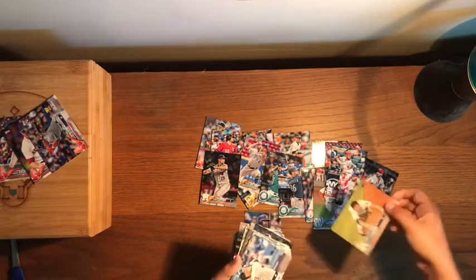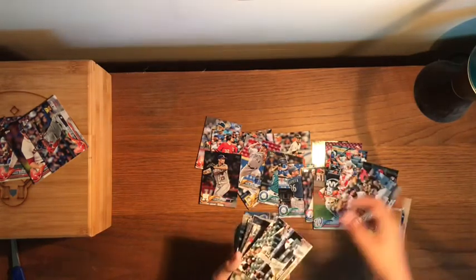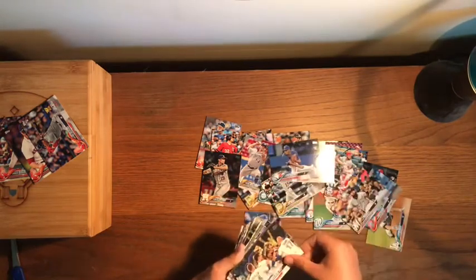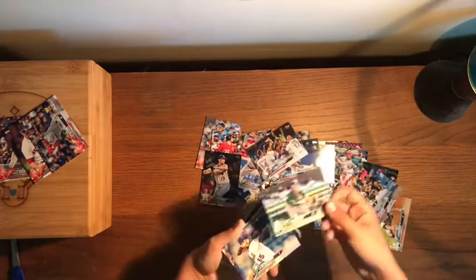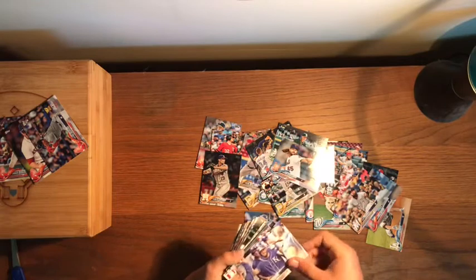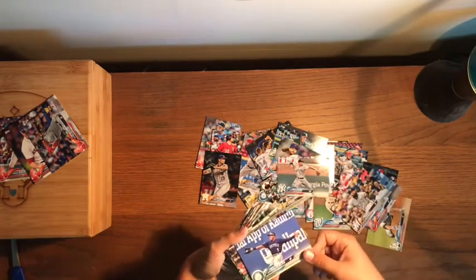Continuing: Andre Ethier, Corey Seager, Brandon Guyer, Eric Thames, Daniel Nava, Alex Cobb, Carlos Ramirez, a Toronto Blue Jays team card, Matt Chapman, Robert Gsellman, Alex Gordon, Jace Peterson, Austin Hedges, a Padres team card, Jesus Aguilar, and a Mariano Rivera insert — pretty cool.